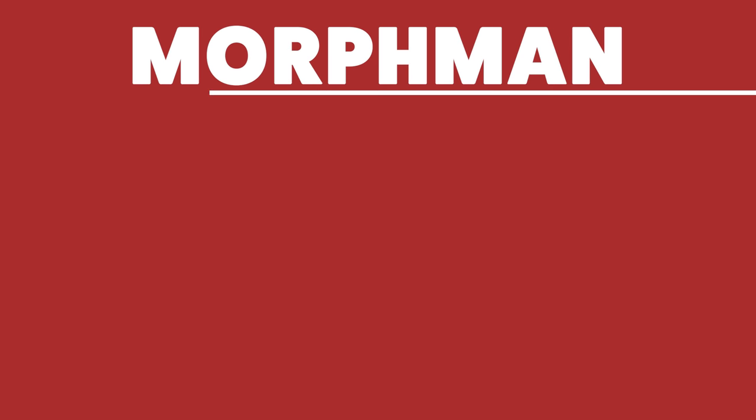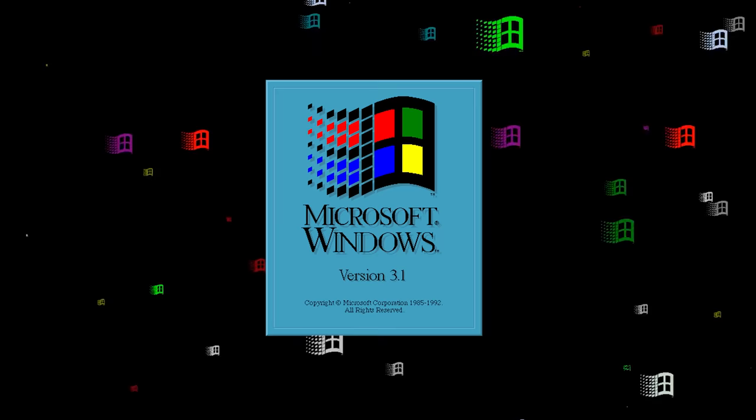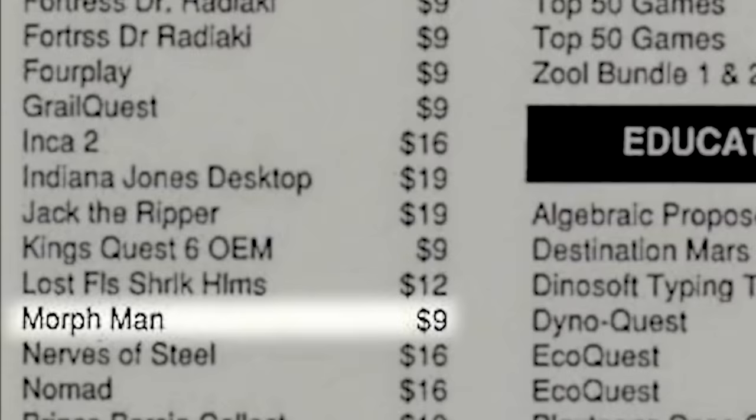Morphman is an interactive adventure game designed by Dynamic Dimensions Development that was distributed directly on digital disc. It was released for Windows 3.1 in 1993. You might not have heard about this company before, nor this game, and we honestly don't blame you. Dynamic Dimensions Development, as far as we can tell, only created this one title. Beyond that, little is known about them.